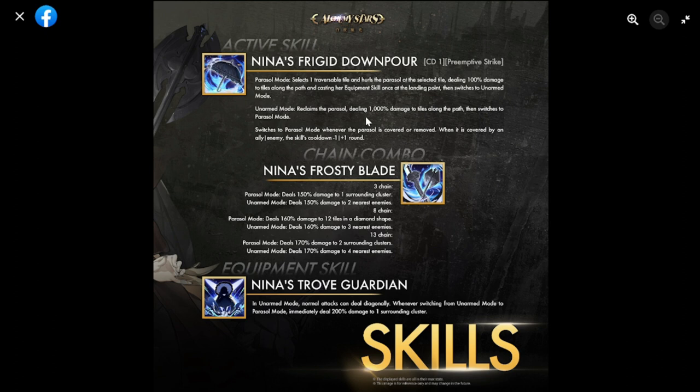So every other time she uses her active skill it's going to be either 100 or 1000 damage — can be good, can also be bad. I'm looking at kind of an Aria-type kit where she deals big damage one time then smaller damage the next. The skill cooldown is one, which is good. There's also a mechanic where when the parasol is covered or removed by an ally or enemy, the skill's cooldown changes by plus or minus one round.